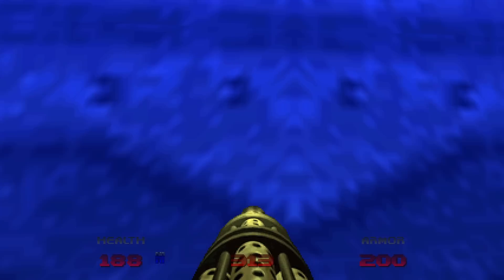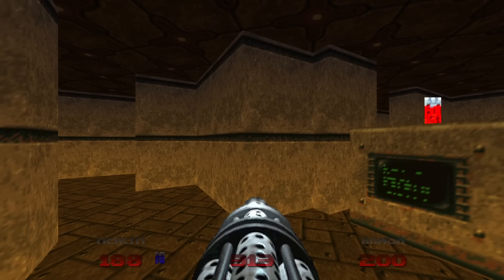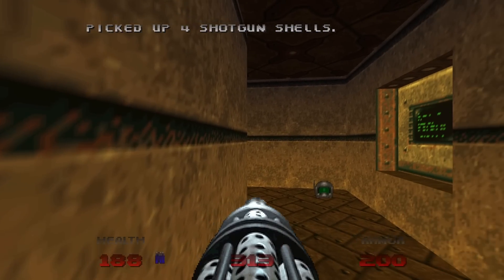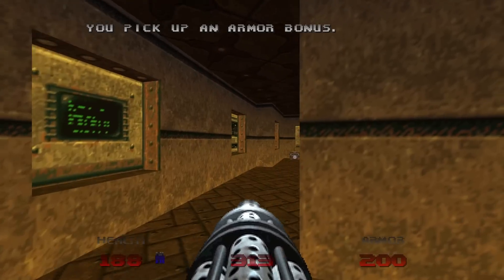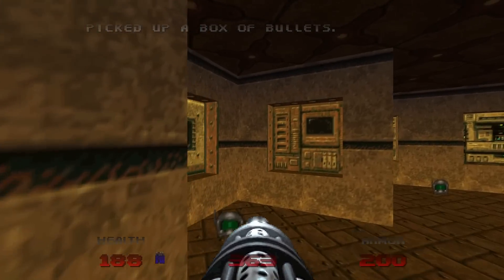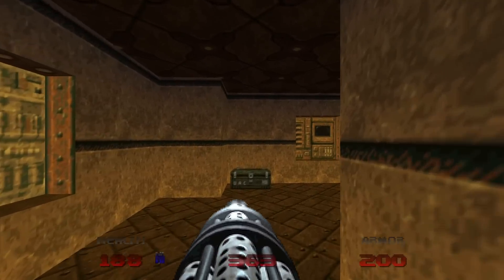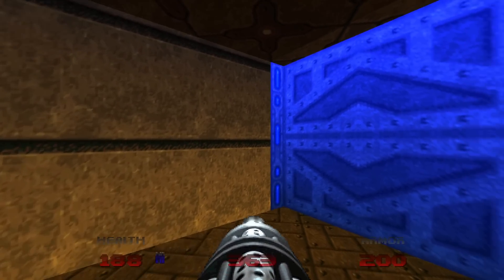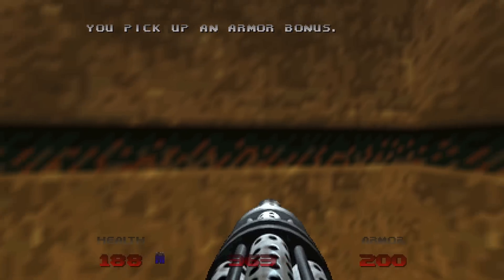We now have the blue key, so let's go through the blue door where we see the red key, but we can't grab it yet. Now this is a maze. There are six armor bonuses in the maze — you can grab them at any point if you wish, but I'd like to do it right now. Let's hug the left wall. There's one, two — we'll be back to this switch, by the way. Three, four — we'll be back to this switch once it becomes accessible. There's the rocket launcher of this level. And we get taken back to where we were. The fifth and sixth armor bonus is in the center, near some islands. Here's five and six.